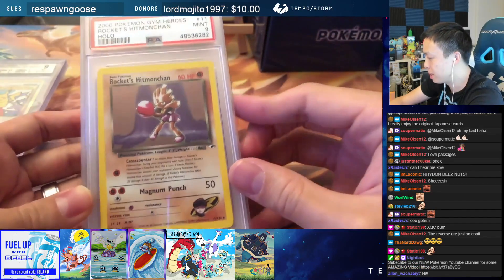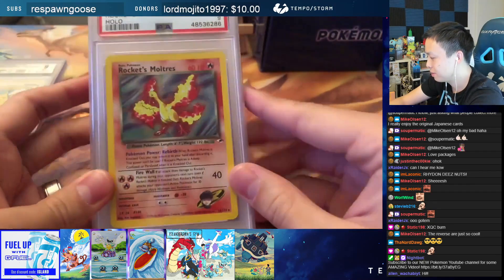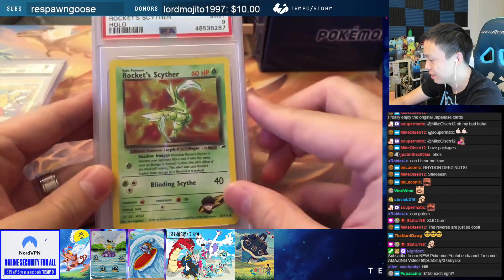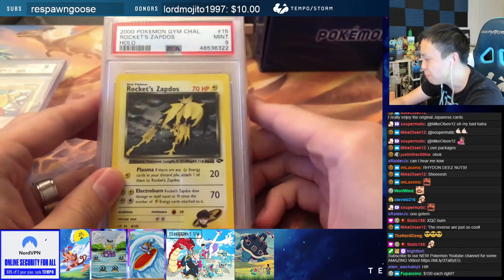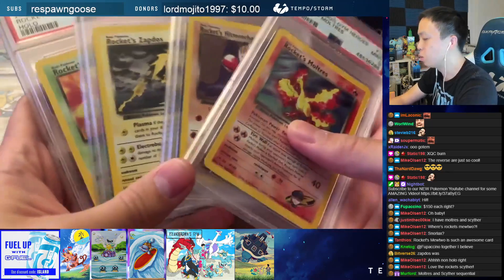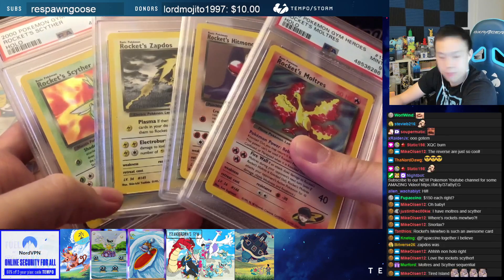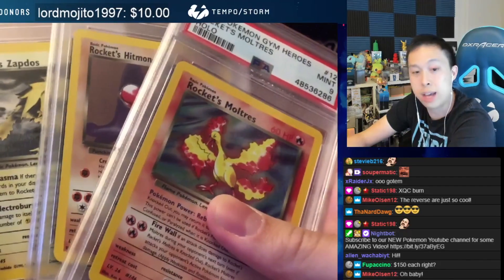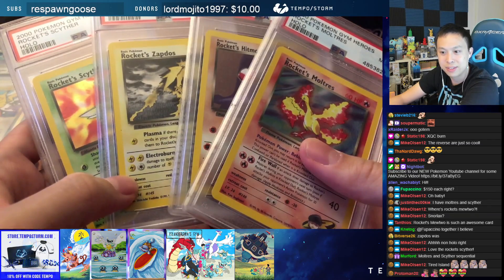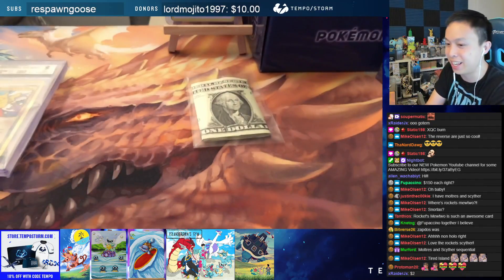We got Rockets Hitmonchan PSA 9, Rockets Moltres PSA 9, Rocket Scyther PSA 9, and Rocket Zapdos PSA 9. So you got all the Rockets. Fox would love for these four cards to go together — he wants to sell them as a bundle. Right now he's going to accept offers on this. I'll be the first offer: $1. Did I win? That's the best offer so far.